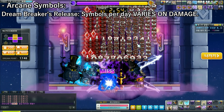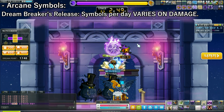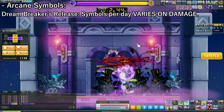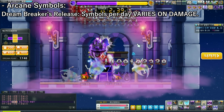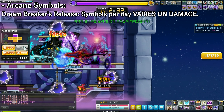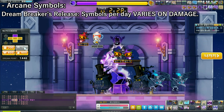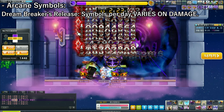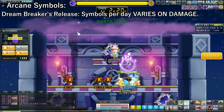When Dream Breaker comes out, you can prep by farming for Lacheln and just get at least 360 Arcane Force to be able to deal a decent amount of damage. The symbols per day will vary based on your damage output, which is unfortunate. As a Dark Knight hitting 100 mil, I get around six symbols per day. So if you're hitting 500 mil or 1 bil, the exact amount will vary — that's something you'll figure out once the content itself comes out.